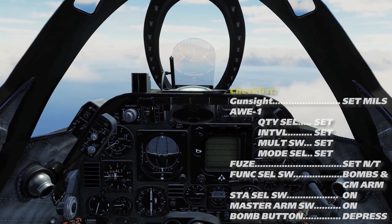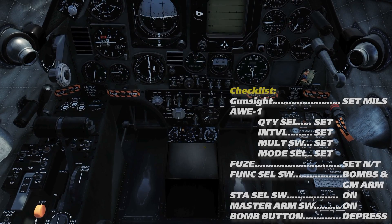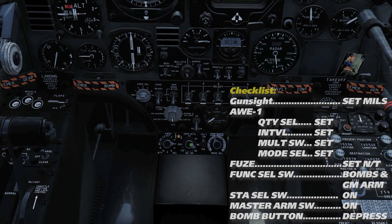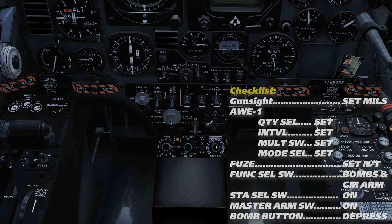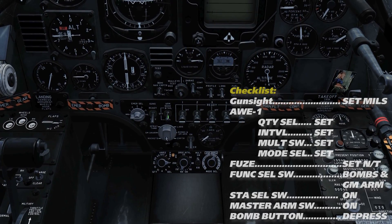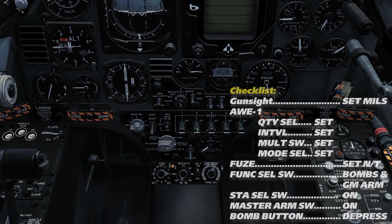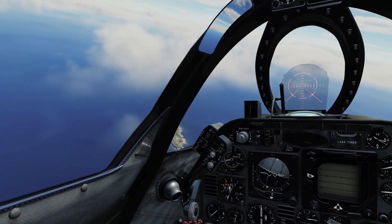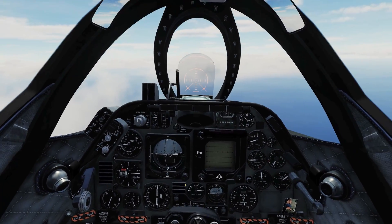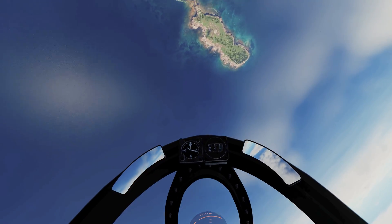To employ free fall munitions, first set your gun sight depression for your attack profile. Move down to the AWRS panel, removing the joystick by clicking on the base or pressing the backspace key, then select the number of bombs — in this case 4 — the interval at 150ms, and the mode as ripple single. Select your desired fusing — nose and tail is recommended. Next, move the function selector switch to bombs and GM arm and select the stations to drop from. Just before your attack run, turn the master arm on, and at your release point depress the bomb release button. For ripple release, hold the button until the entire program is complete.